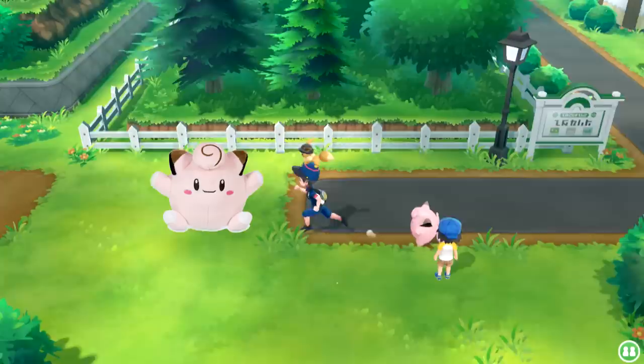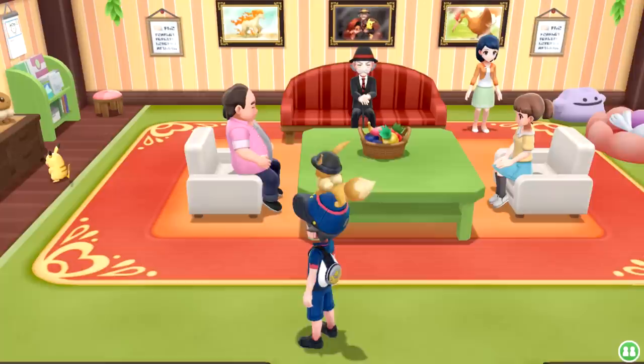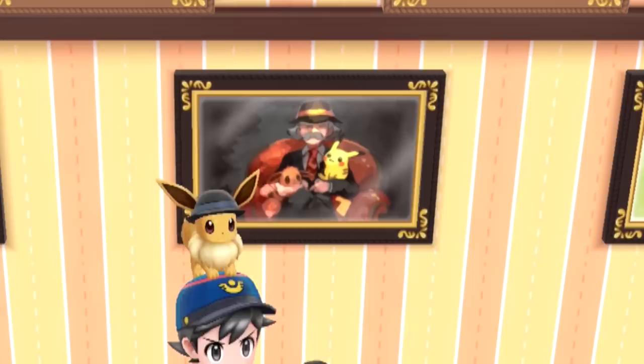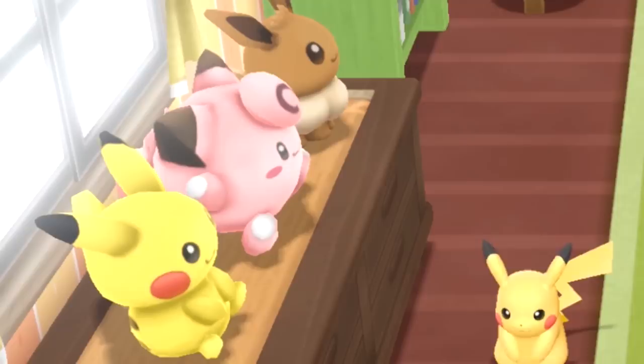We can follow another trail of plushies to the Vermilion City Pokemon Fan Club, where we see a Pikachu staring at a drawer with three plushies on it — a Pikachu, an Eevee, and a Clefairy. And that Pikachu is staring dead ahead at the Clefairy. Also on the portrait of the chairman, we can see him with only Pikachu and Eevee. Once again, the Clefairy is obviously missing from this picture — unless of course you go a bit to the right, where there's a cork board with a huge poster of a Clefairy. There's so much juxtaposition in this room that I'm left feeling like Clefairy was a close runner-up to Eevee for a potential starter in the Let's Go games.